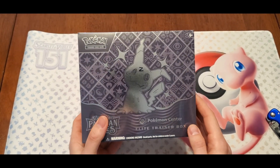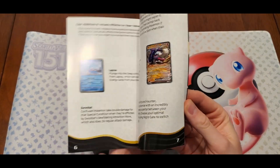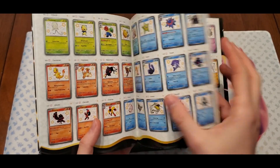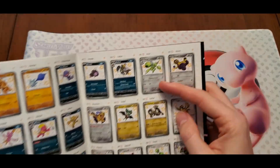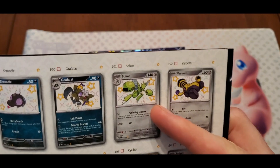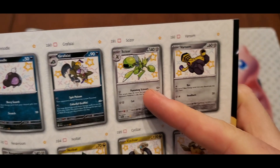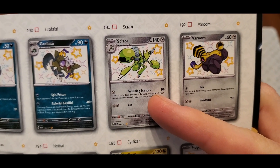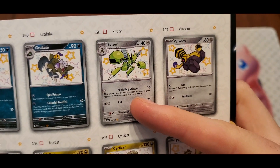We'll open this up and show you guys what's inside. This is the first set that contains a shiny Ceruledge card right here — shiny Ceruledge — that's gonna be our chase card. Since there's so many baby shinies it's gonna be really hard to pull the one we want, but we'll see if we can do it. If not, I'll end up buying it on eBay and keeping it in the collection.